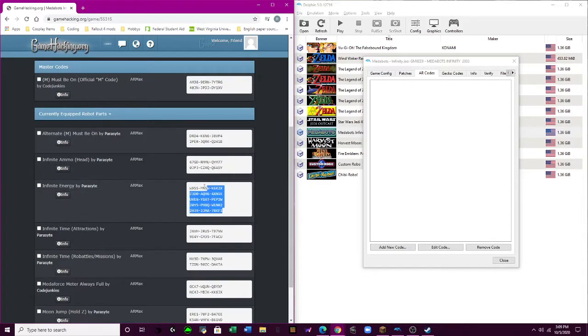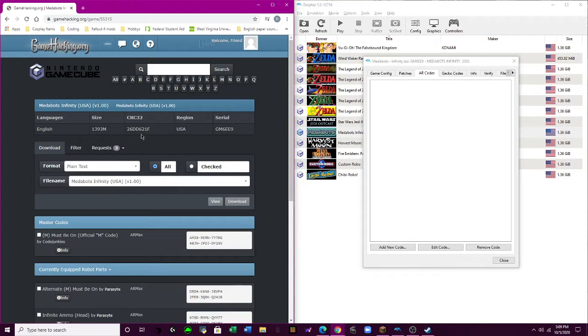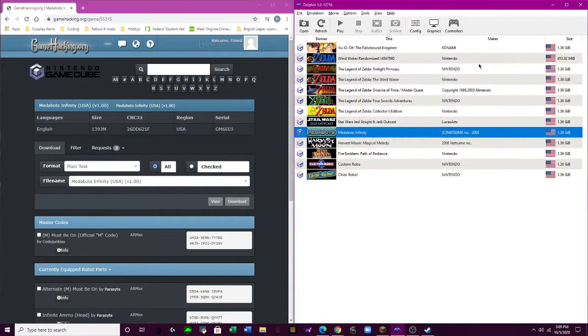One other way you could do it instead of typing it out — just copy-paste, it'll be fine. I'm not too far in any of the games to really test codes.